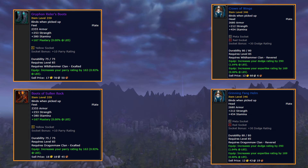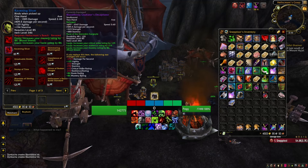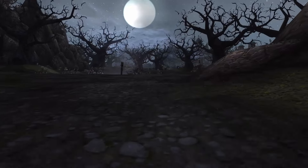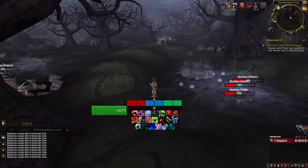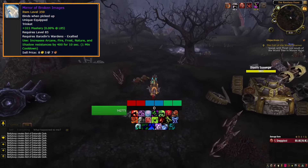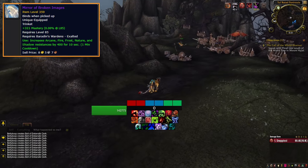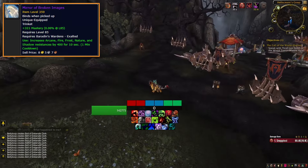If you aren't an engineer, Hellscream's Reach for Horde and Baradin's Wardens for Alliance rep can be obtained from daily quests in Tol Barad Peninsula and the Tol Barad PvP event. There is no rep tabard for these factions. Riyani has a good video going over the specifics of this rep that I'll have linked in the description. At exalted we get our BIS trinket, Mirror of Broken Images. Not only does it have mastery — our best stat — but it also has a resist buff on use on a 1-minute cooldown. This is just a better version of the Sindragosa trinket from Wrath, and it's an essential trinket for any fight with resistible magic damage. It will be used for a long time.